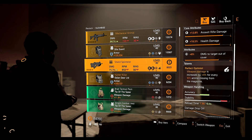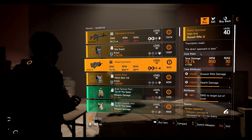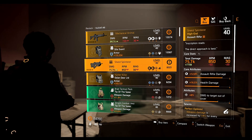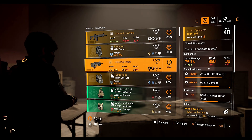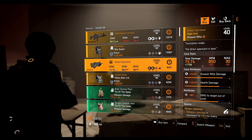Next we have the Shield Splinter sword rifle, which comes with the Perfect Optimist talent. We have 8% damage to target out of cover, 16.5% health damage, and 12.8% sword rifle damage. This is a hunter exclusive item — meaning there are hunters in the game you have to find, hunt, and kill before this weapon will appear at Cassie Mendoza. If you want to find and kill them, I'd suggest watching some guide videos on YouTube; there are plenty of them and it's not that hard.